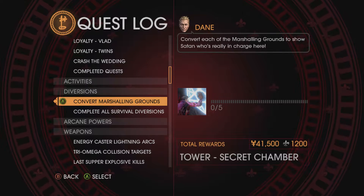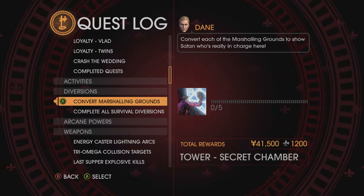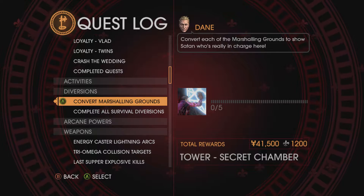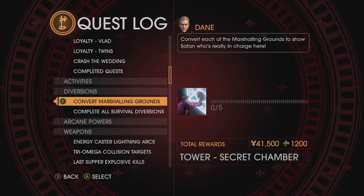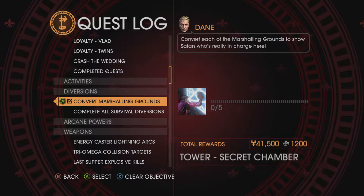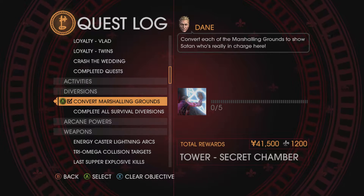In this video we're going to be doing the challenge 'Convert Marshalling Grounds.' Dane will say: convert each of the marshalling grounds to show Satan who's really in charge. There are 5, and it gives us Tower Secret Chamber Axis, which is our last 7 deadly sin — we'll be doing that in the video probably after this one.